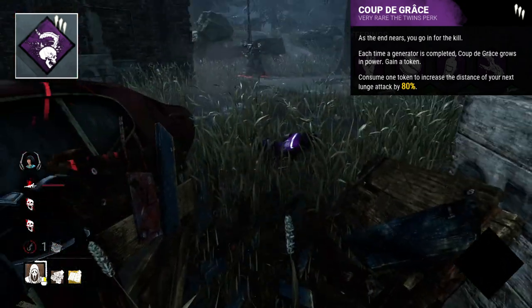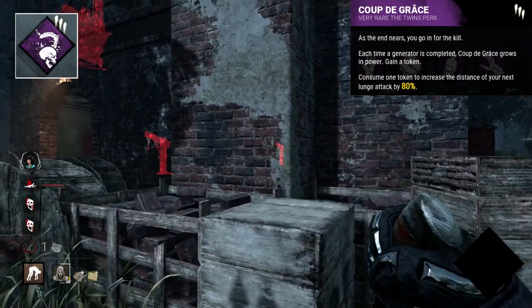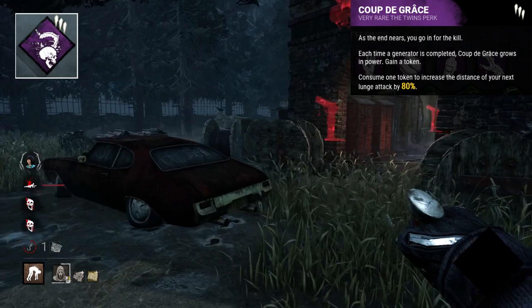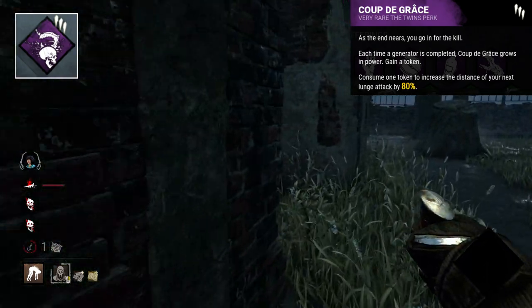You have to awkwardly go out of your way to save it. With that all said, it's super unique and a perk that does provide this very unpredictable thing that can often throw survivors off. It's also just pretty fun to lunge that far.